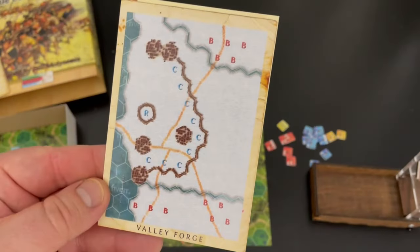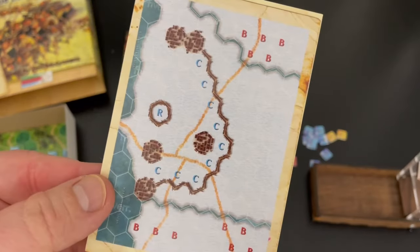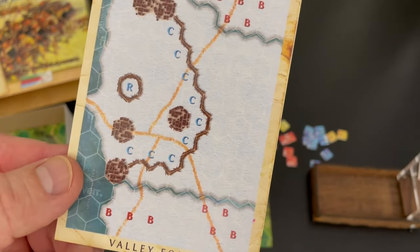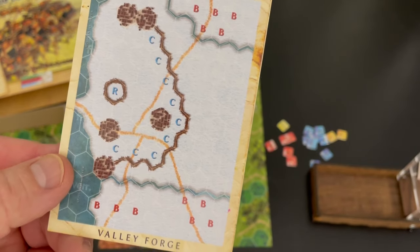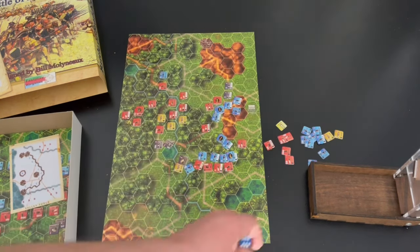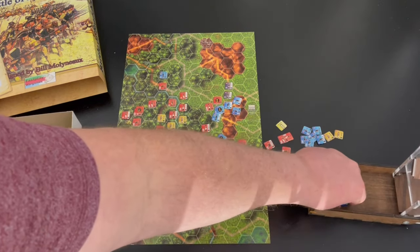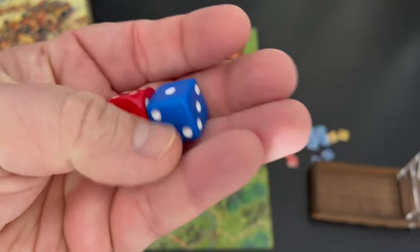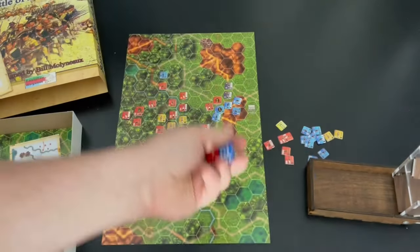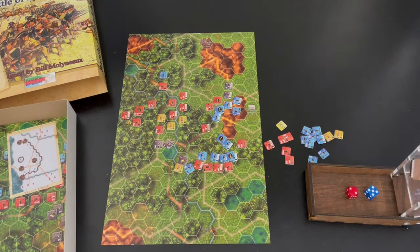There's also an easy setup guide showing how to set up Valley Forge — C is Continental, B is British. They give you two d6s, though oddly one is rounded and one is square. I prefer square dice — rounded ones sometimes roll and roll and never settle. But that's a minor complaint.